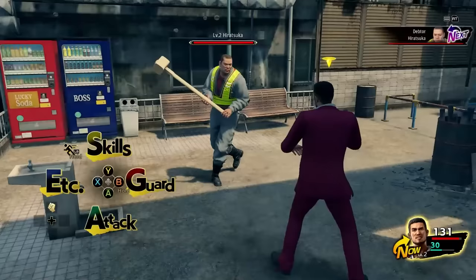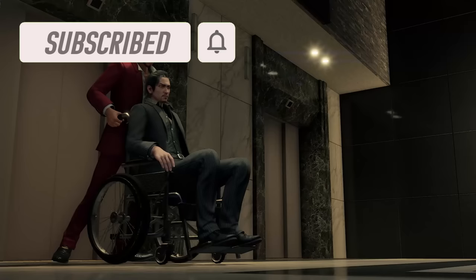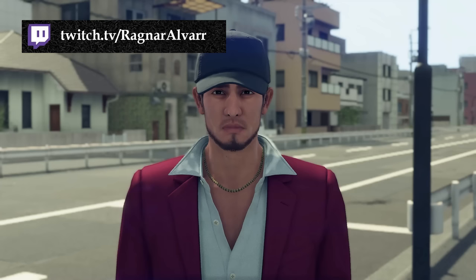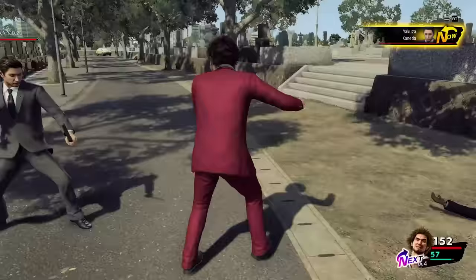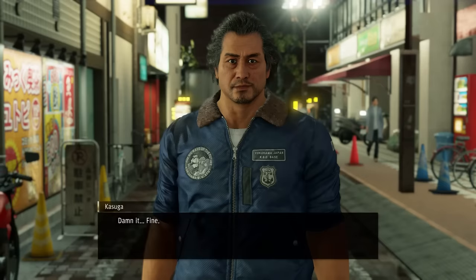We also stop by the pawn shop to buy some basic equipment. It's not really giving a lot of defense, but we want to stack up as much as possible early on. Chapter 1 doesn't really give you a lot of stuff to do — it's pretty much just going through scripted events, fights, and cutscenes until we meet Adachi for the first time. Nothing really noteworthy going on here since it's basically the same as a normal playthrough.